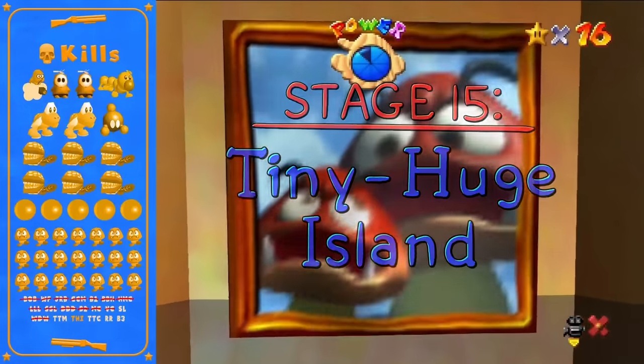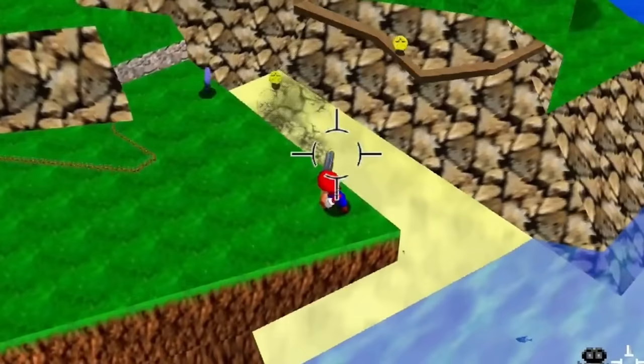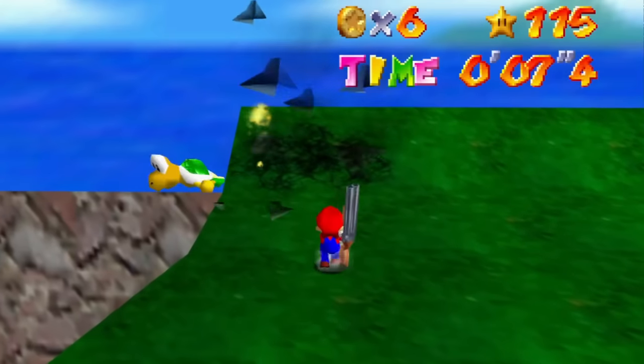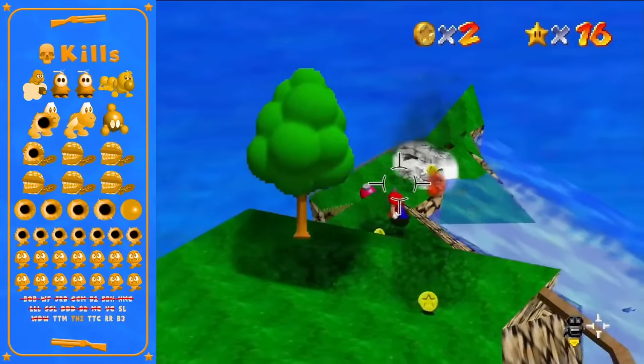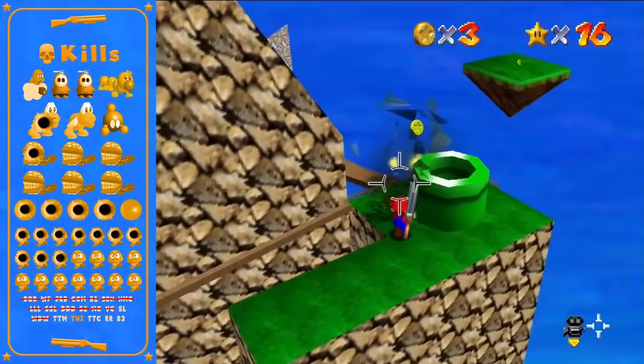Up next is Tiny Huge Island — look at this massive enemy list. Nintendo really started putting these everywhere in the later levels. It is not possible to kill the Koopa here; knocking him out of bounds will only make him more determined, as he'll eventually find his way to the goal. This stage is very fun and very intimidating, and the small island section is cramped with 17 enemies.